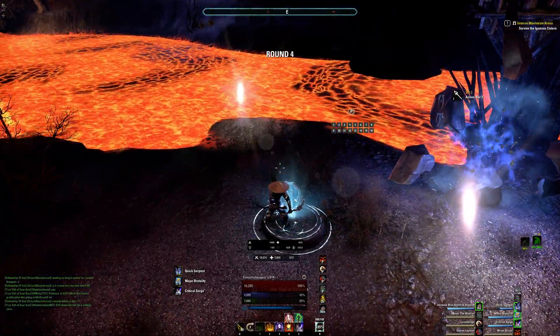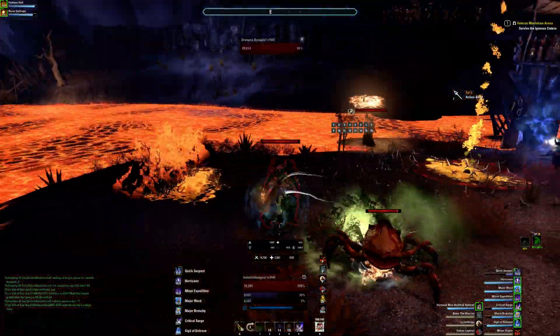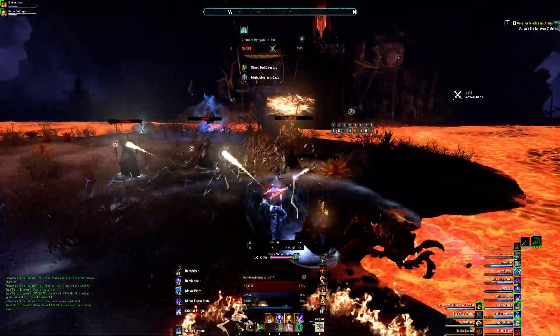For the start of this round, I'm going to grab the defensive sigil. There's going to be two Kingalds. Even with the defensive sigil, we still need to interrupt those — they just hit for too much.